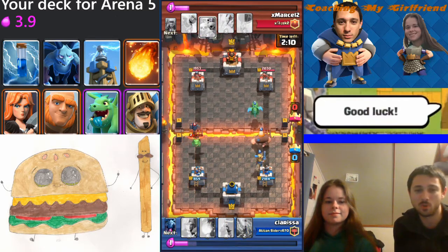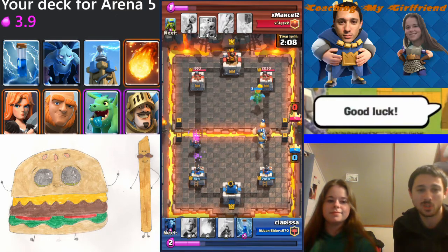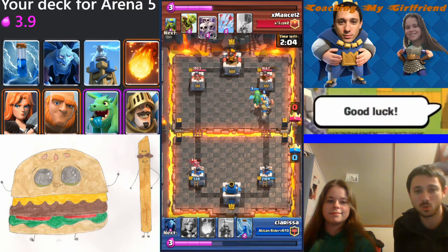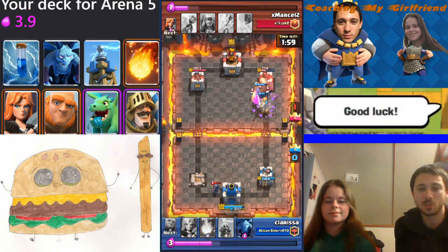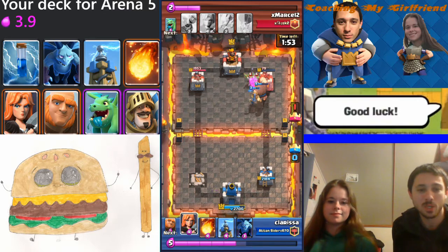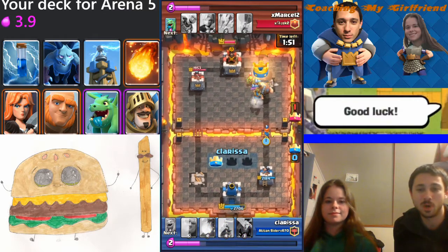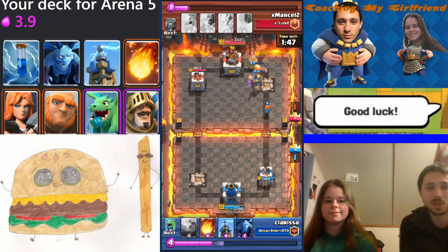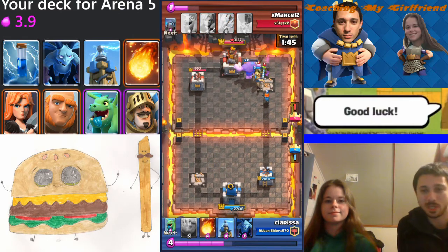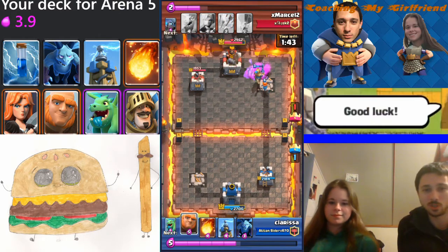She's gonna go ahead and push some trophies here. The idea behind this deck is kind of like a defensive control turning into a counter-push beatdown deck. We started with a big push beatdown deck with the Giant and switched things up based on some card selections. We got the Valkyrie in there because she was buffed recently, so that gives us some AoE damage. We got the Giant in there for the big push — he's great all around, especially in low-level arenas.